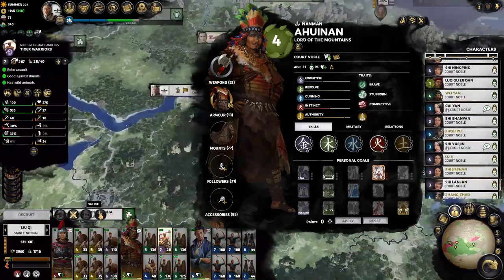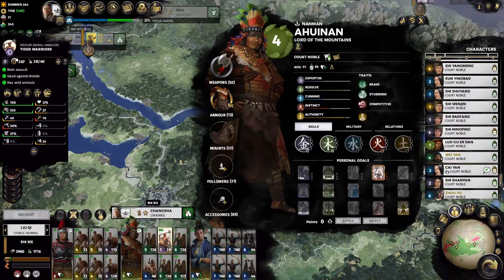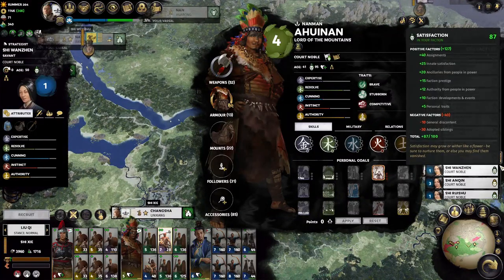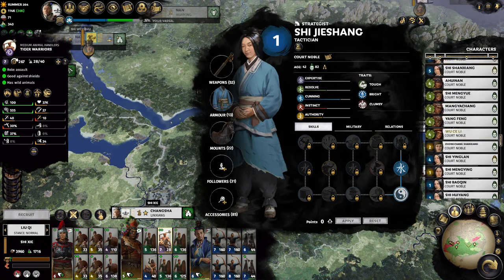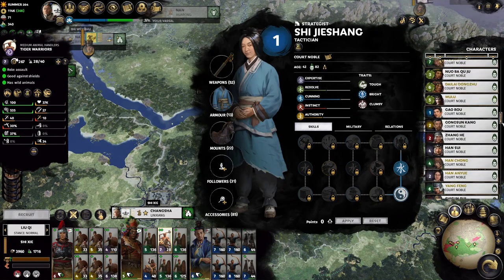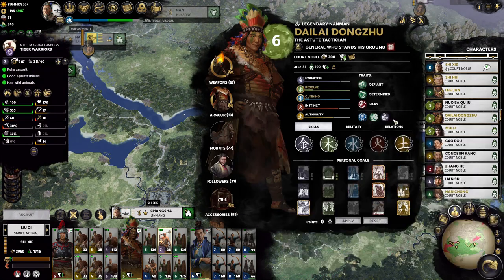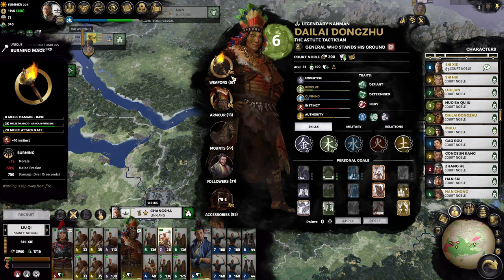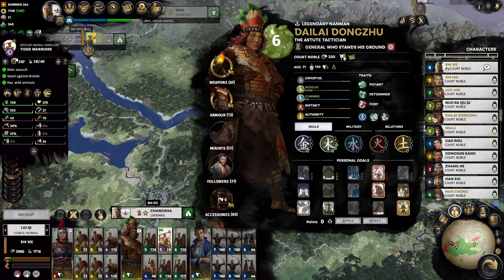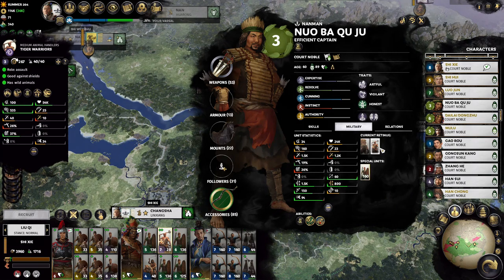On this playthrough we have adopted and married and pretty much got every character. It's a bit of the Pokémon approach you can find in usual Three Kingdoms — we've adopted a lot of women and then we marry pretty much all the gentlemen we can, so we get all the best characters. This is Lady Zhurong's brother, who's someone we captured through war, through Mengho I think. He's one of the better Nanman characters you can get because he's got a really interesting unique mace. This is someone else we captured as well — he's got elephants and tiger warriors.